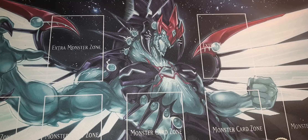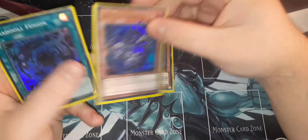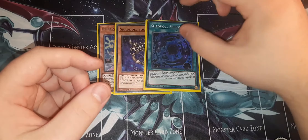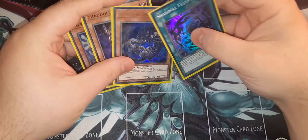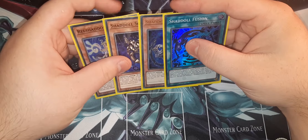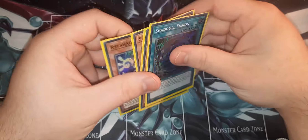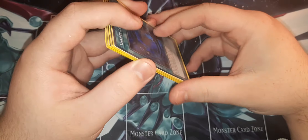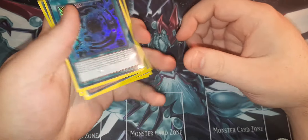I do have a small Shadoll package, and when I say small, I literally mean four cards. That is a Winda, a Beast, and one El Shadoll Fusion. I just had no room for any of the others, and these will probably be the first to get cut when it comes to me getting more Lightsworn and Chaos cards.